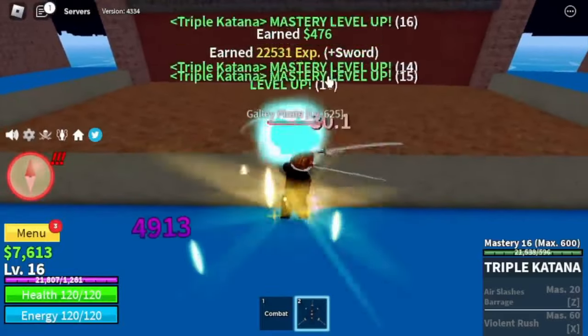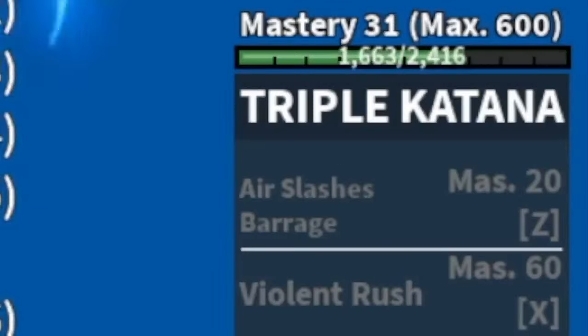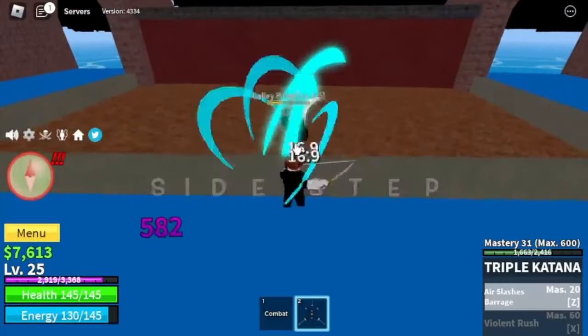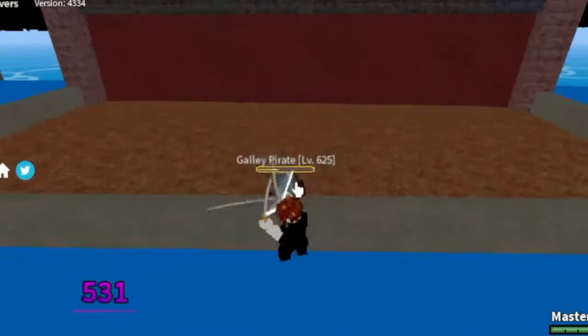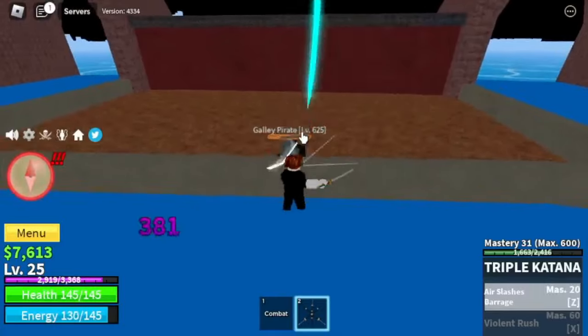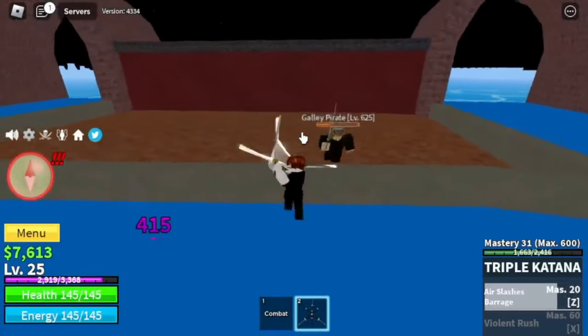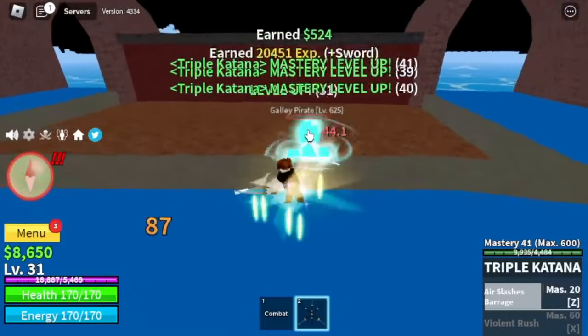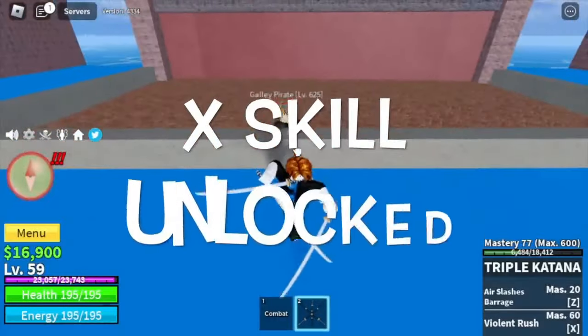Once you defeat a Galley Pirate, you will unlock your first skill, Tier Slashes. If you want to use this skill, you need to learn how to sidestep — because if you use that skill, he will use his own skill back. All you need to do is sidestep. Our goal level here is level 60, and you will also unlock your exit skill when grinding here.